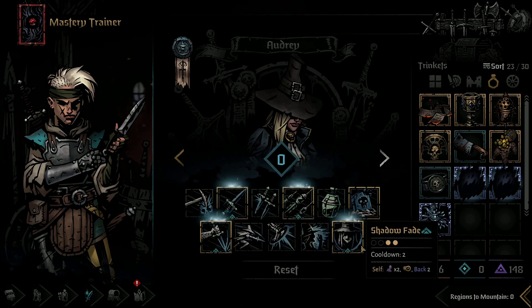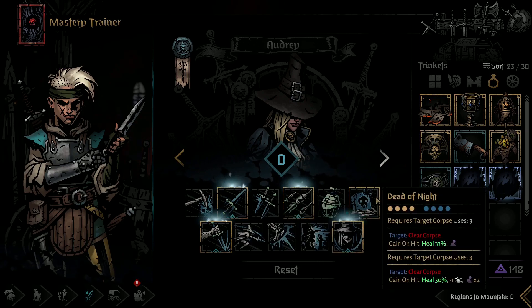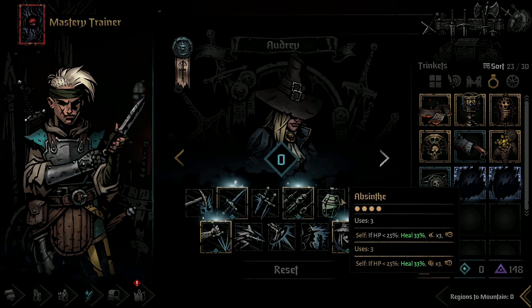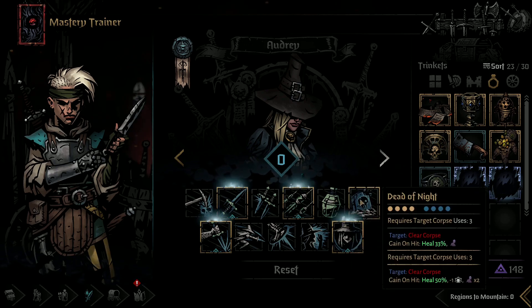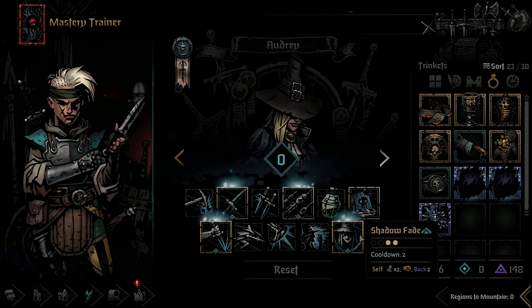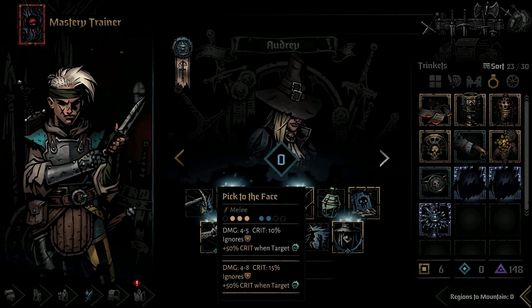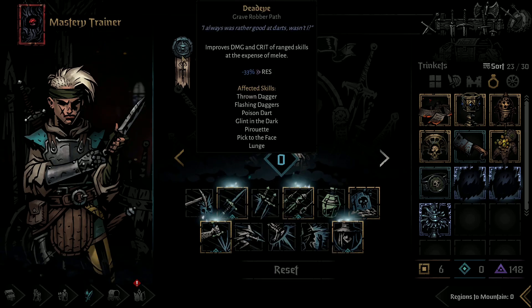For our Grave Robber, I took Shadow Fade and Glint in the Dark because we're going to be taking off Dead of Night and her heal ability, since obviously there's not going to be any corpses. This will be nice if we get shuffled around — gives us a way to get into the back line again. And this is just a nice damage ability to replace Pick to the Face, since we are doing the Deadeye Tree here, which increases the damage and crit of ranged skills.